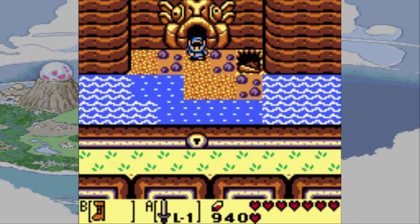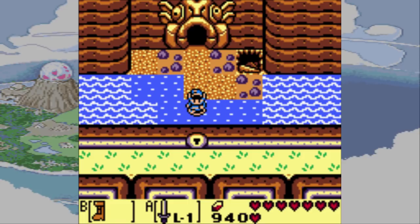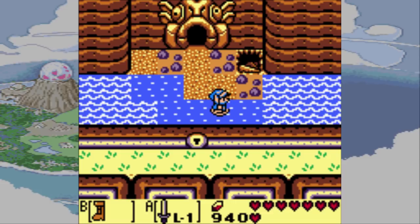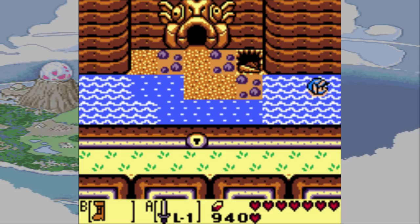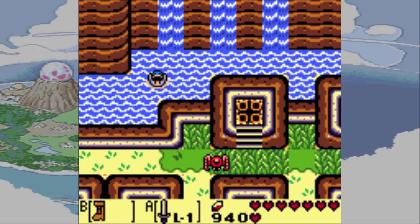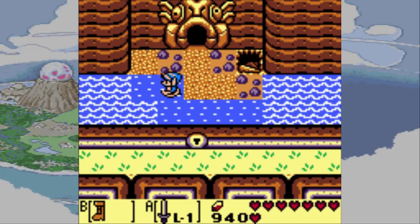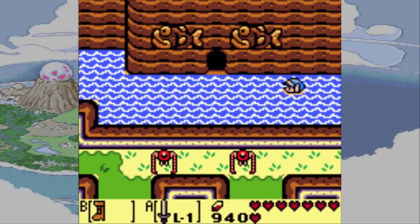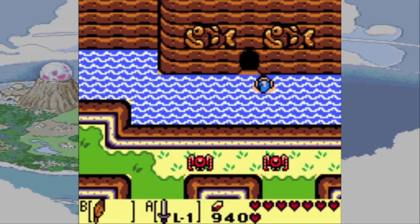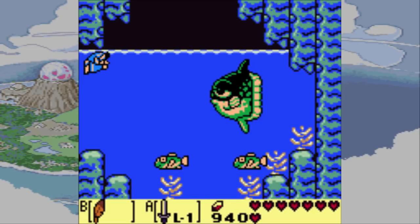We'll go there later. But now that we have the flippers, we can explore a lot of the island, and I'm probably going to spend the next episode doing nothing but side quests. Before we end the episode though, there is one thing I want to do. It's the other way — never mind. There's one thing I want to grab before we head off. It's this cave over here — this little fish cave. We can learn something new here.